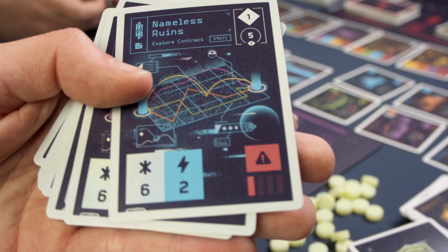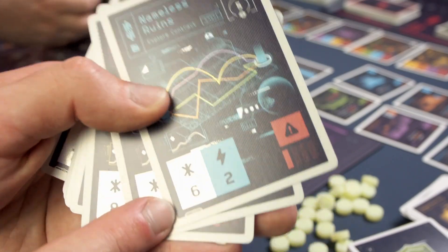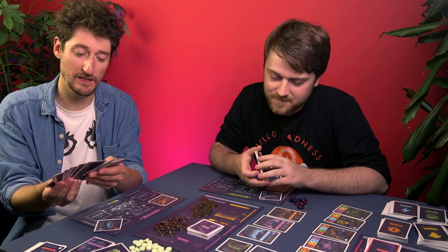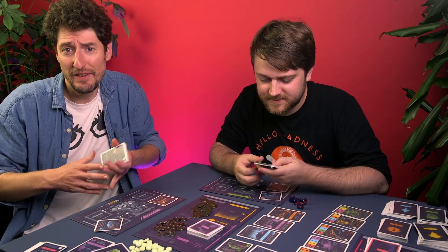There are also flexible contracts requiring energy and anything — rainbow cards. The production quality in this game is already ridiculous, and they've added rainbows.